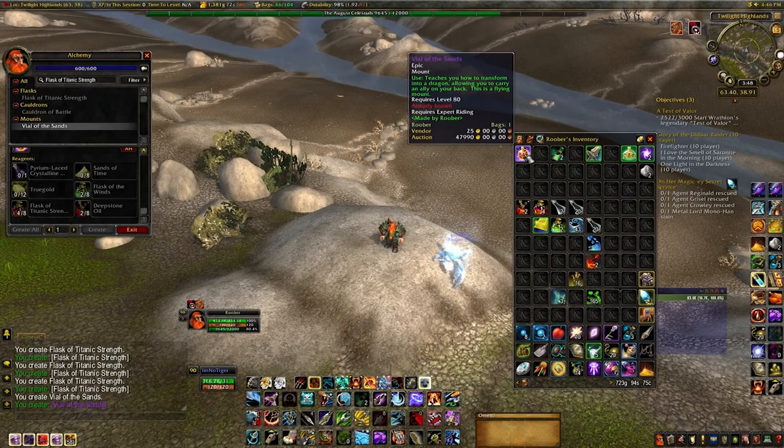You can see there on the auction house it's listed at 47,990 gold. So if you can make it for about 30,000 you're looking at 17,000 to 18,000 profit. I'm going to be selling this and adding to my collection of gold, and then I might be able to go and buy some more mounts.